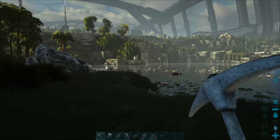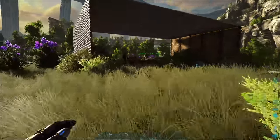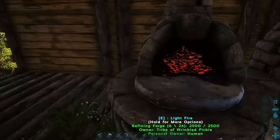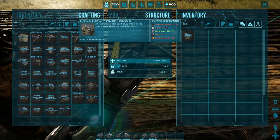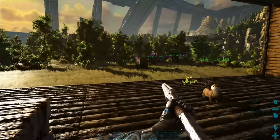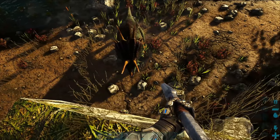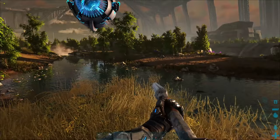Let's head back to base. Those were the few items that were a pain to find — hopefully that helped. We've got power stuff to do now that we have oil. We have a fabricator — we need oil, spark powder, crystal, and cementing paste. The problem is I haven't found any chitin anywhere; I could get keratin from trikes or turtles, though I hate attacking turtles.